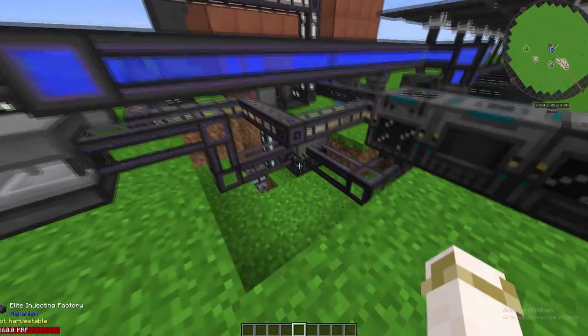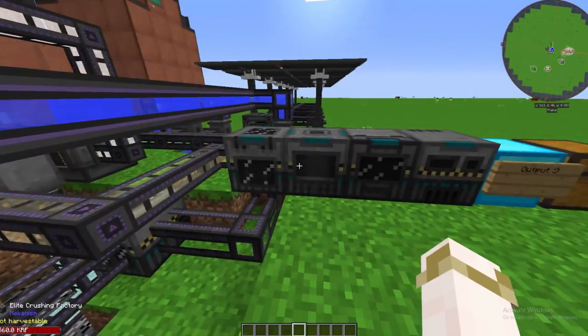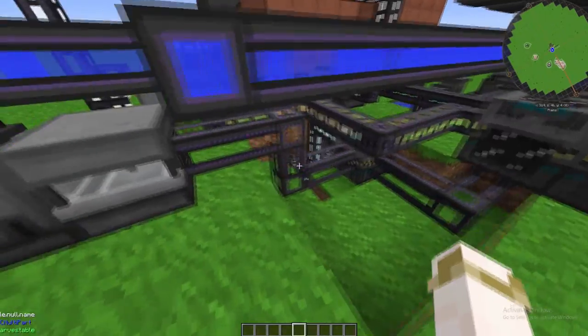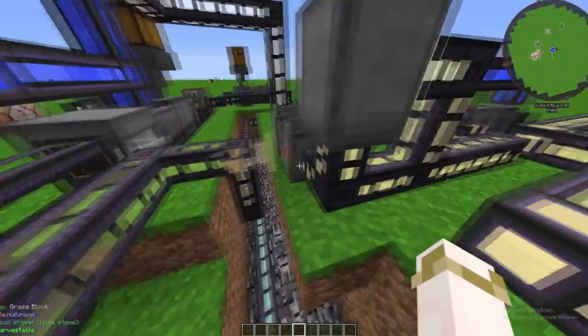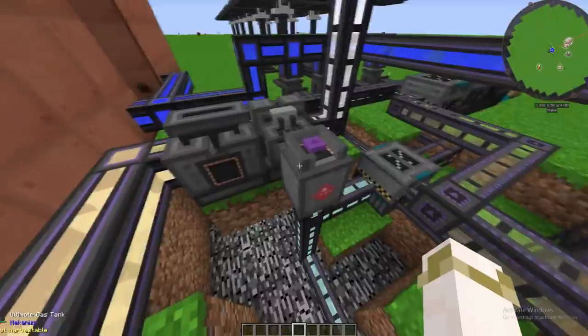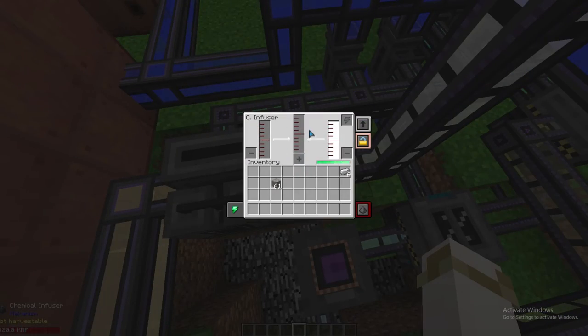Ore quadrupling only uses one extra machine. While tripling required the crushing and purifying factories, quadrupling only requires the injecting factory. However, the injecting factory requires hydrogen chloride, which is coming from a buffer tank fed by a chemical infuser.